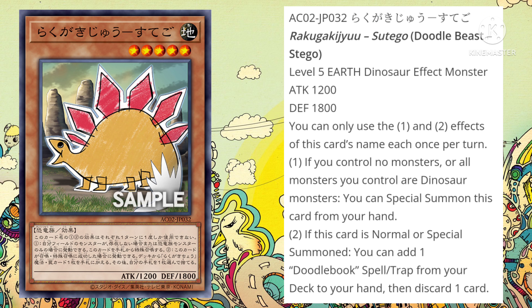Being able to discard a card basically tells me you get to Special Summon this card free of charge, as long as you have no monsters or all your monsters are Dinosaur, which is very easy to do. You get to Special Summon this card, search for your Doodle Book Spell and Trap, and discard a card — more than likely Miscellaneousaurus if you have that in your hand, or any card with graveyard effects. Overall, I actually think this is a really solid card. It's easy to get onto your field, it's a searcher for your Doodle Book Spells and Traps, and being able to send a card to your graveyard for graveyard potential is always nice.